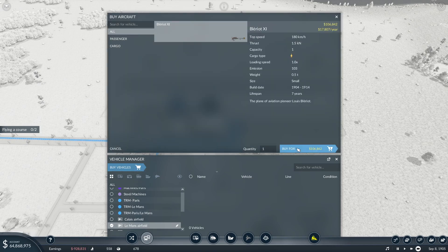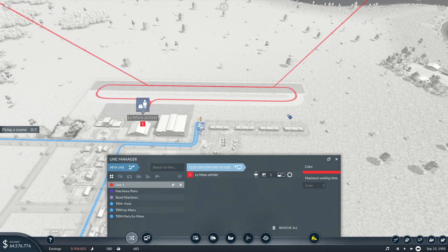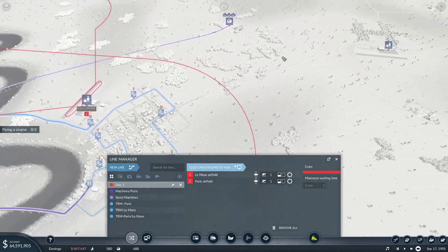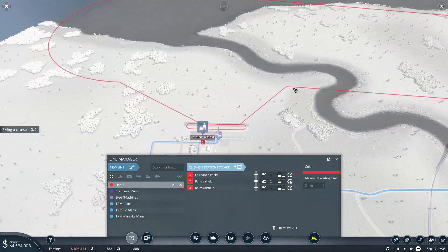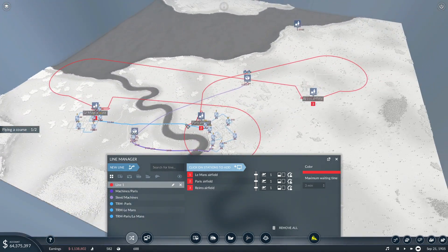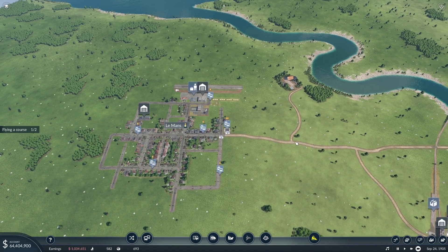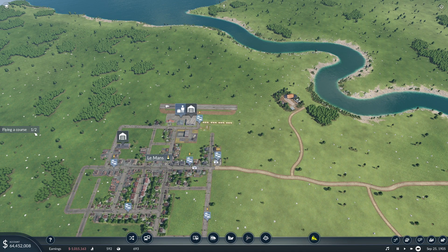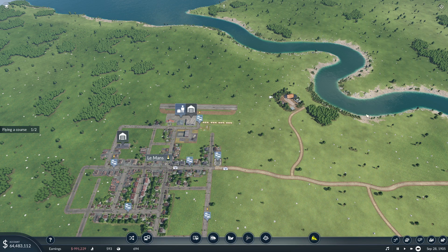There's only one plane that we have access to and it carries one person. I'm going to leave it red just because we're basically doing test flights kind of. There we go. You can see how it loops everywhere. I'm not going to name it — oh, it already landed. That counts? Really, okay, if you say so.